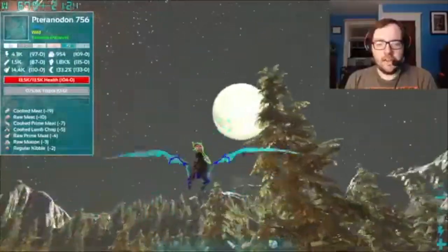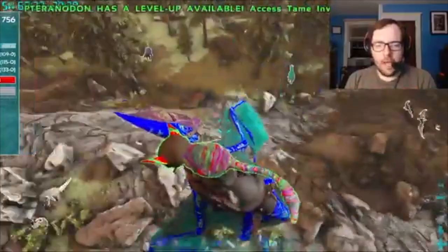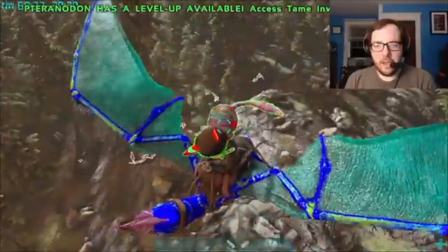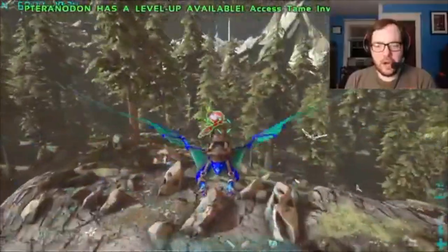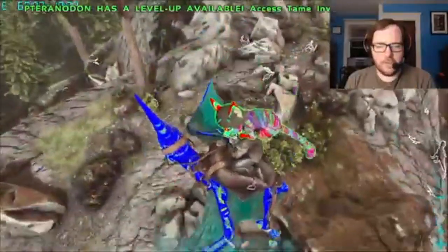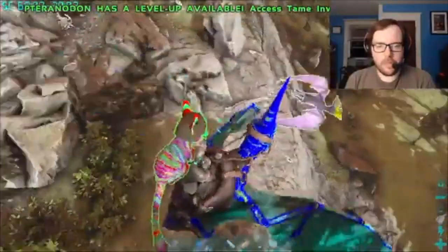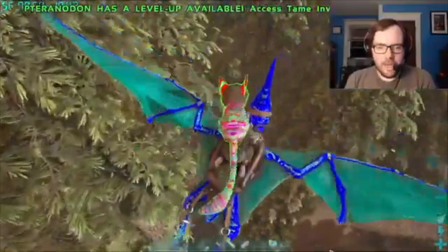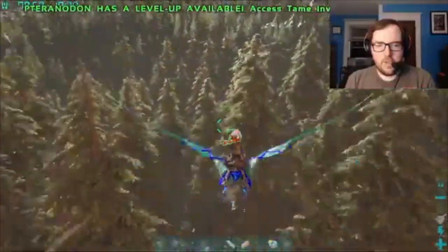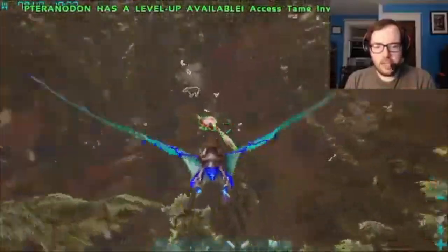Fjordur has one. Let's continue searching. We've got Parasaurs, Carnos, Diplos, Spinos, Megalodon, Baryonyx — a lot of water creatures here. It doesn't look like there are any Scorpions anywhere. We'll keep searching, and if we can't find any Scorpions we'll go into the Aberration cave.